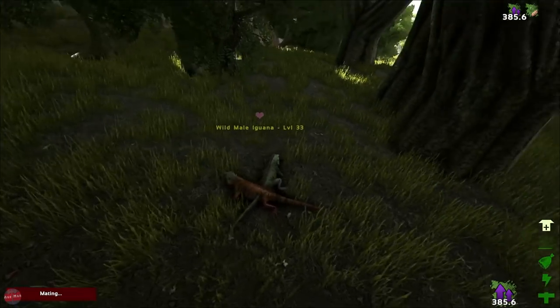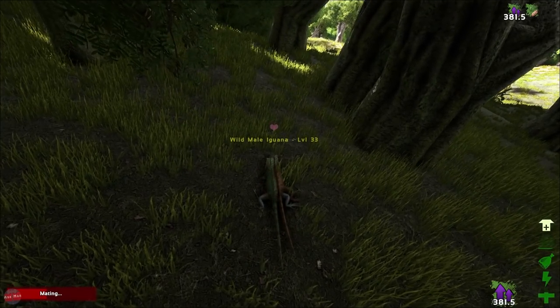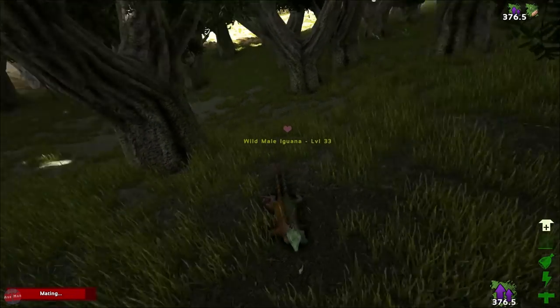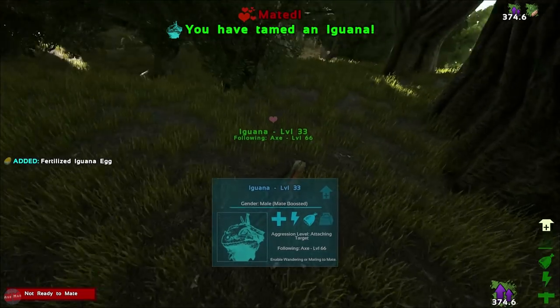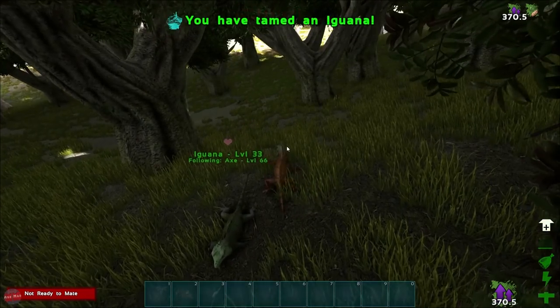You are a male. Are you going to... oh, we're mating. We're doing it. We're doing hot iguana sex time right now. This is how they do it - they like to stand right inside of each other. There we go. We've tamed an iguana, we've mated, we get an egg.